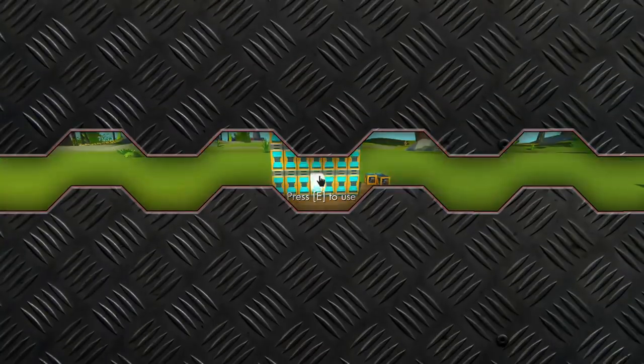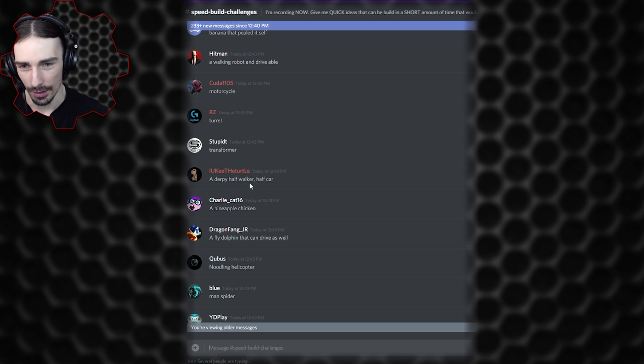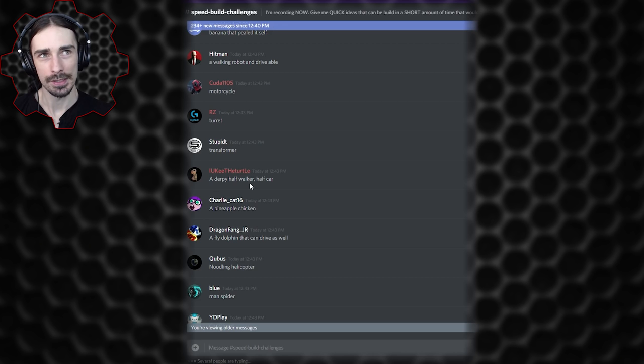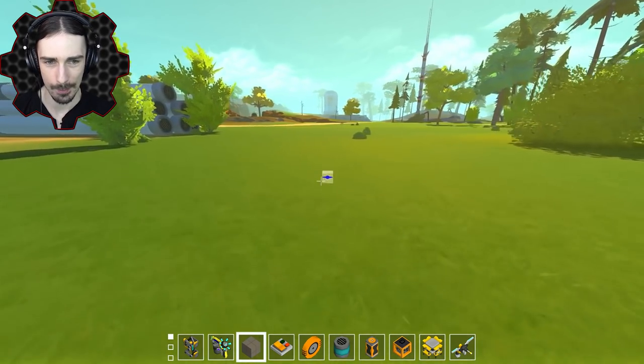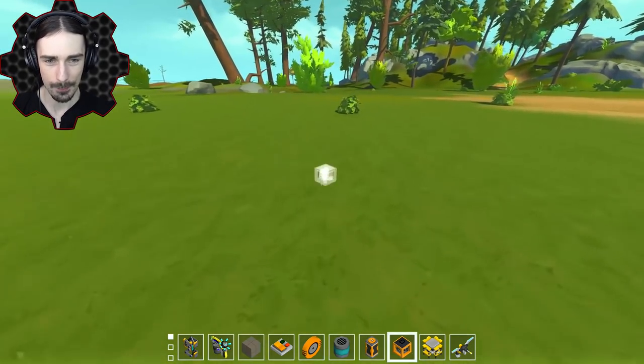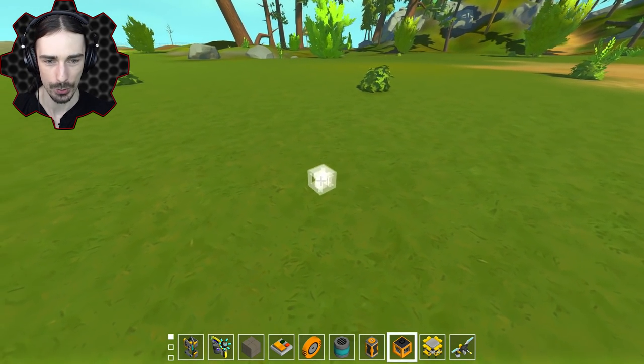Let's get on to the next suggestion. Ayuki the turtle has an interesting suggestion — something I've never actually really thought of or tried in Scrap Mechanic, which is a derpy half walker, half car. So there are two ways to think about this: the left half just standing and the right half walking legs, or the front half being standard wheels and the back half being walking legs.